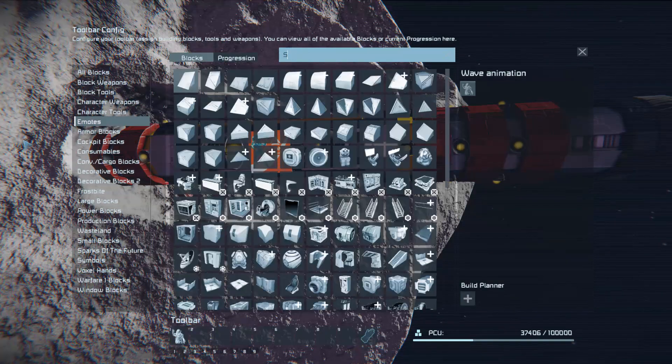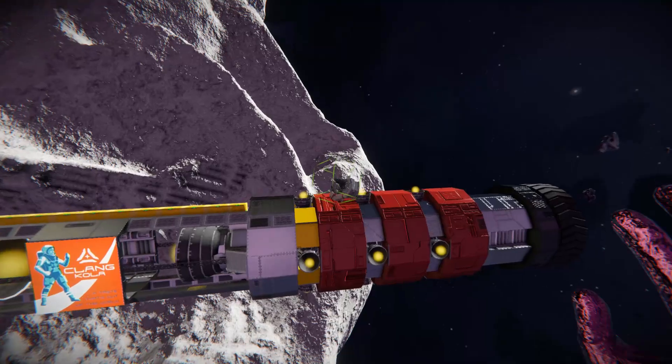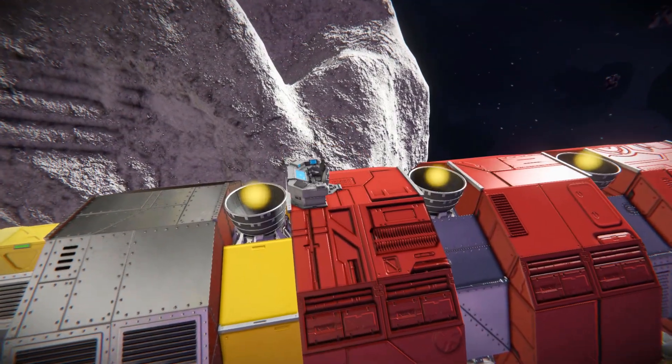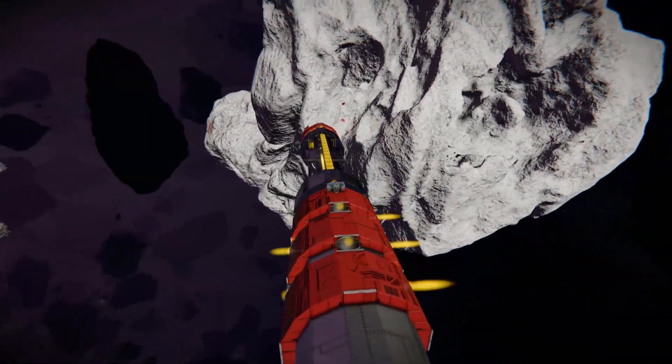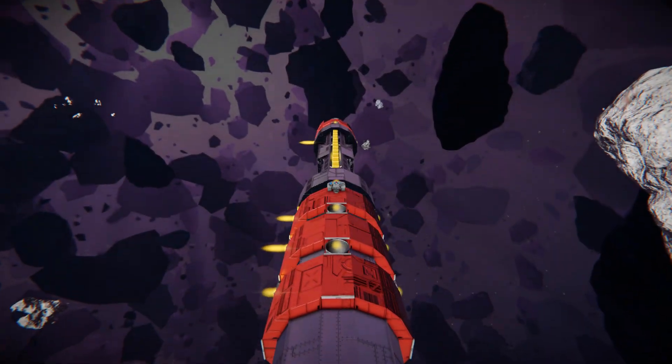So we can simply slap on a brand new seat and be able to fly this thing around. Shoving it all the way up here and now we can reverse it out and fly this thing once again. It's really helped with the control actually — it's become a lot more responsive.